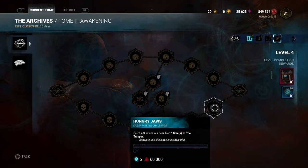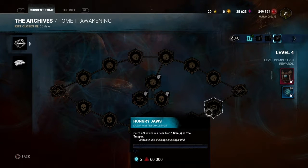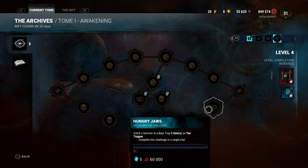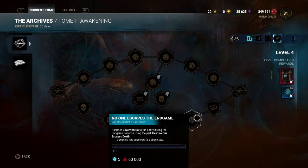Catch a survivor in a bear trap five times as Trapper in a single trial — it's doable, but it's going to be another one of those deals where you'll probably need multiple games to get it, unless you've got some serious potatoes. It's released on the 18th, which would be only five days after Rank Reset, so maybe some of these are going to be a little bit more doable than what I'm foreseeing.